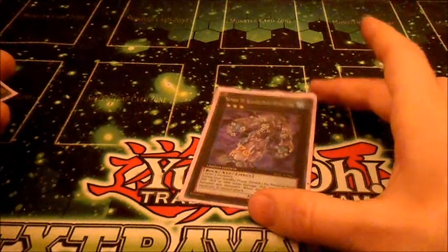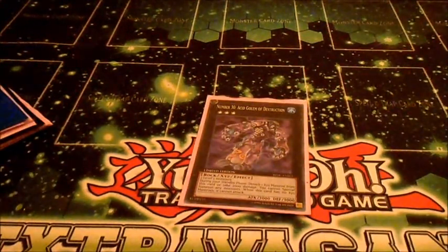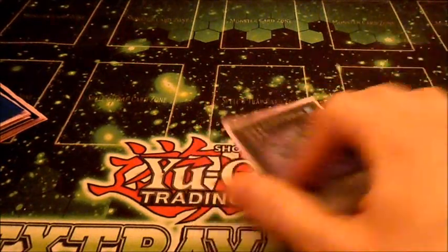Acid Golem, because Acid Golem will just win you games. You can go Lumina into Lumina, drop something like Diabolos, or Judgment Dragon, or even Jain or Ehren in some cases, and then special summon your big guys, then use your 2 Luminas to special summon Acid Golem, and then you're attacking for like 8,000 right there.